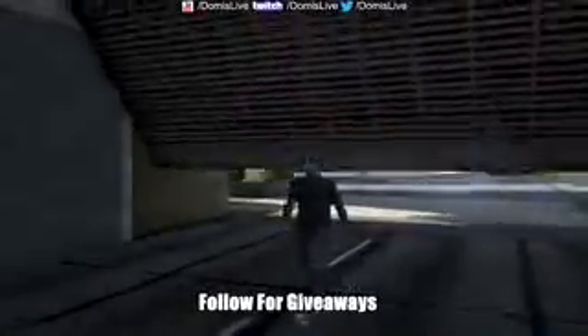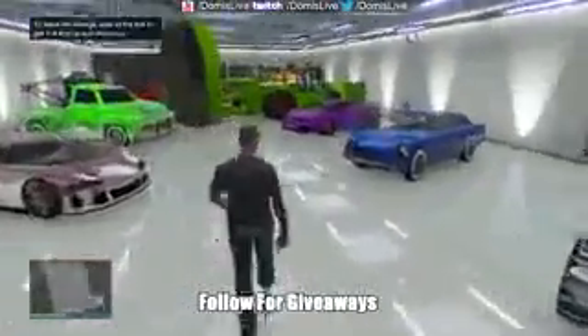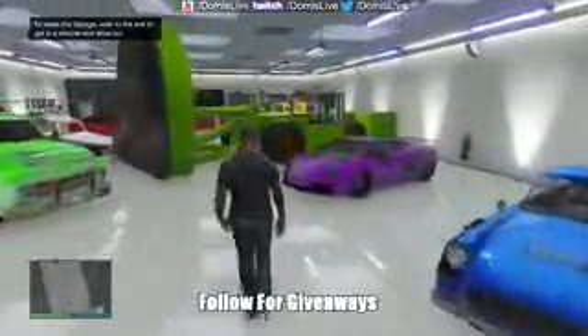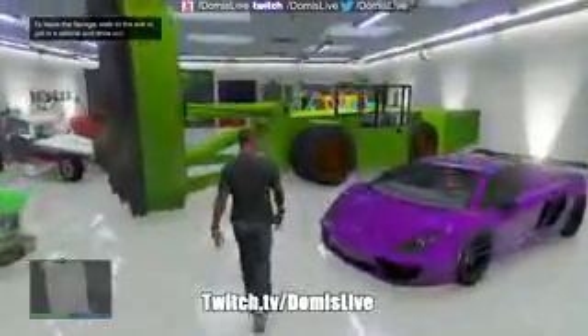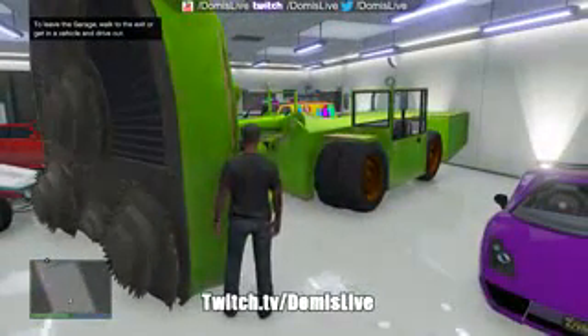Then go back into your garage and pretty soon you guys are gonna see that the vehicle is yours — it's in your garage now. Every time you want to put this in your garage you must pull in backwards. Also, if you live at this place right here, it is hell going up the hills trying to take this up — you'll see what I'm talking about.